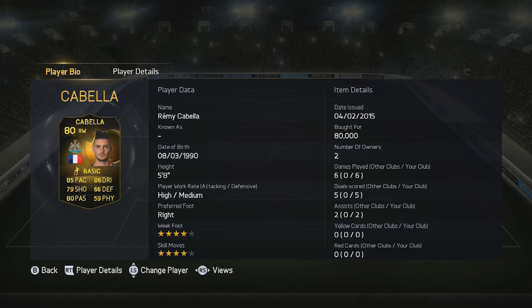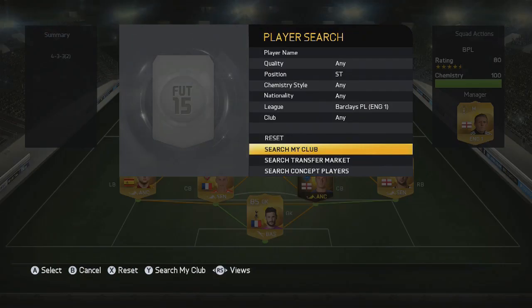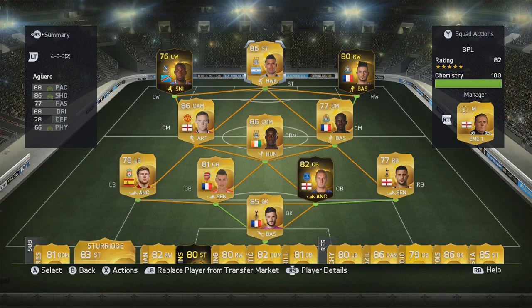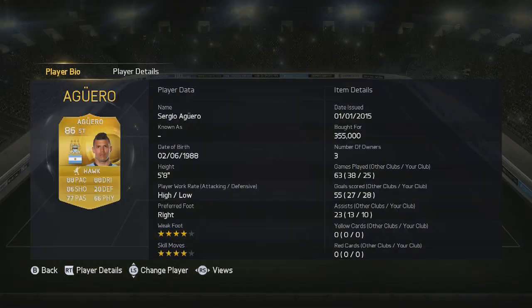We finish it off with the man that is Sergio Aguero — he's phenomenal in this game, he scores so many goals. He is unreal: great pace, great shooting, great dribbling. He scores more goals than he plays games for me. Four-star weak foot, four-star skills again.